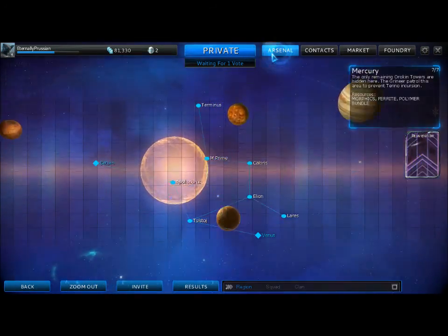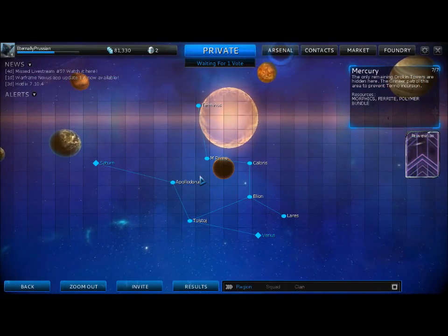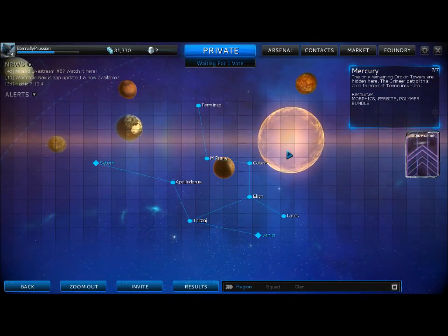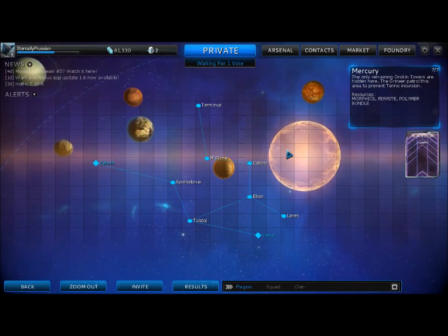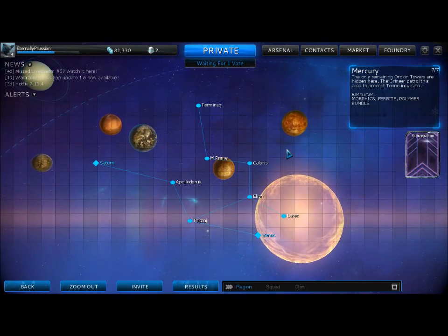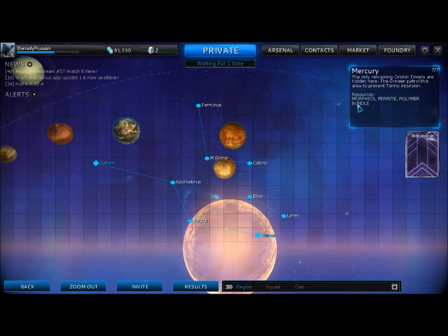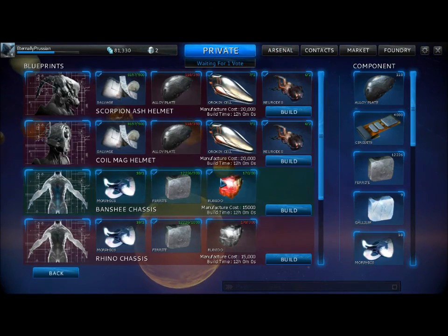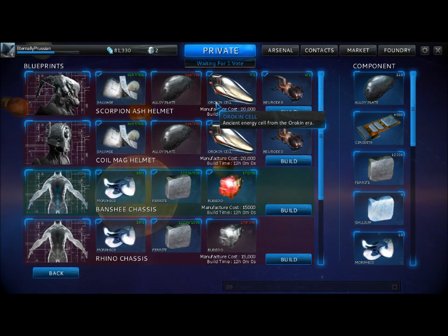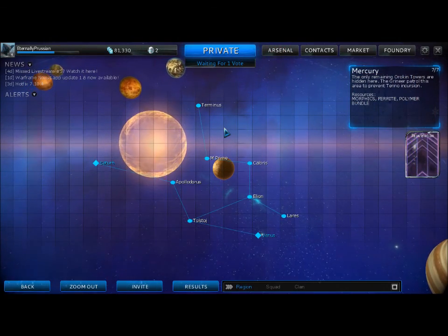Next time, since I'm about that level, I'm actually going to be kind of a fool and challenge him — maybe you can see me get a Cronus blueprint or something. That's it for an official mission from Eternally Prussian. Remember: open crates, take everything you see, and if you really need to run, don't be afraid to — just make sure you can. Also, a fun note: you'll see the resources here — Morphics, ferrite, and a polymer bundle. In the foundry there's a whole bunch of other stuff you need, like alloy plate, which you'll find you need a lot of. Orokin cells are rare, and as you go on, you'll see what you need. That's it from Eternally Prussian.